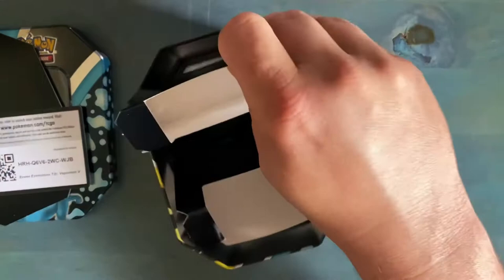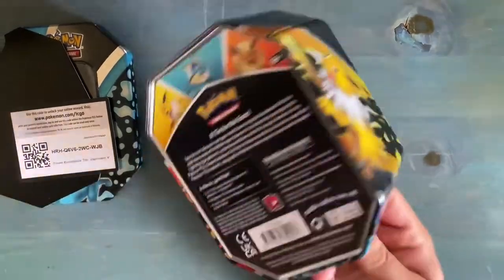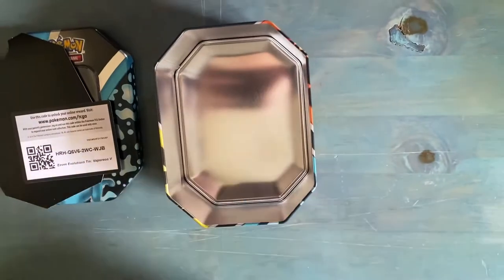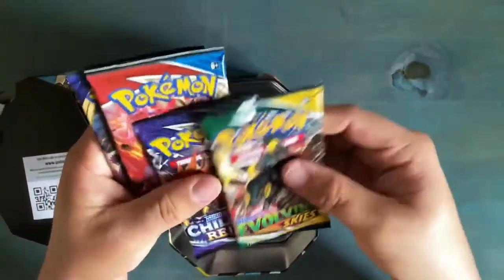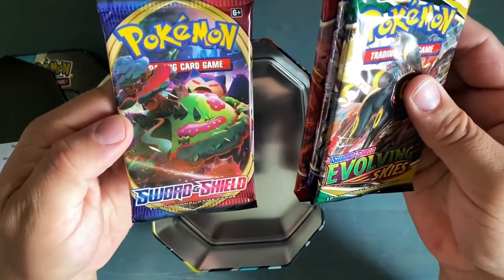Here are our packs. Let's take this out so you can see — it's got all the Eeveelutions on it. Pretty cool. So we got Evolving Skies, Chilling Rain, Battle Styles, and Sword and Shield Base Set.